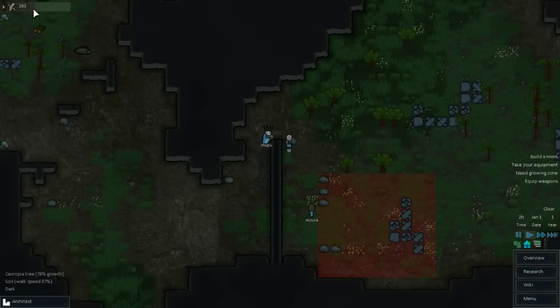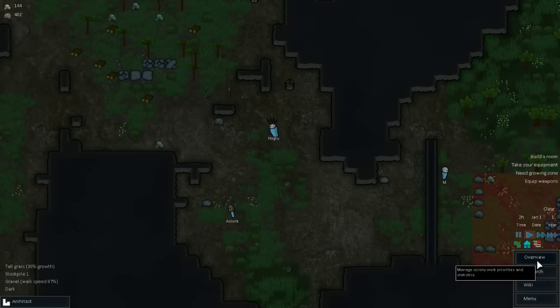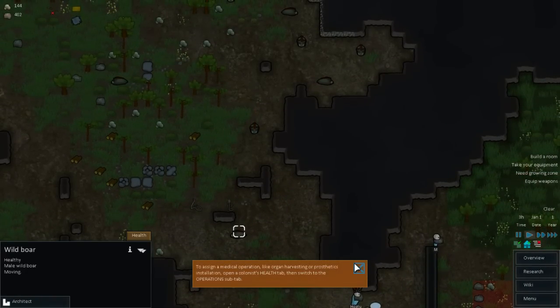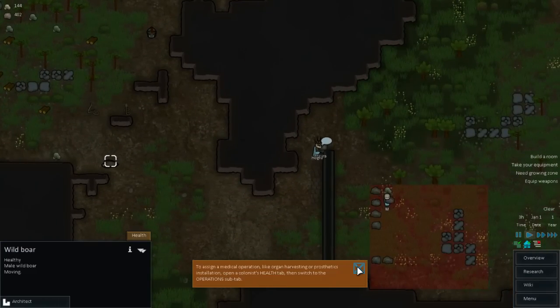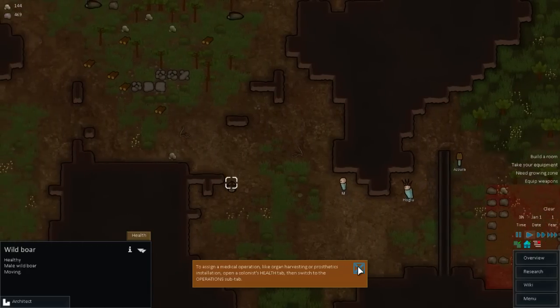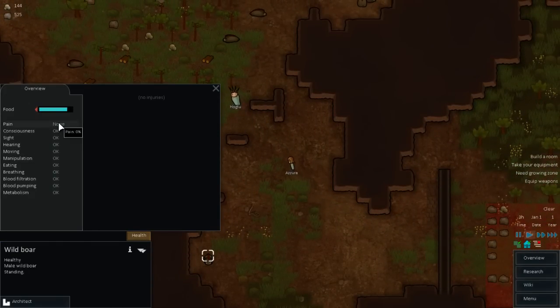Let's see about categorized mode. So we have resources, like raw resources - I see how that works, interesting. Looks like we've got some boars here, some wild boars. To assign a medical operation like organ harvesting or prosthetics installation, open the colonist health tab, then switch to the operation sub-tab. And here we can see this is really in-depth now.